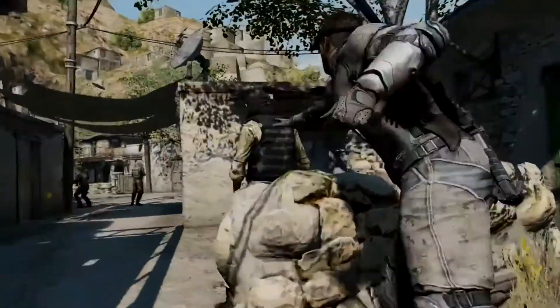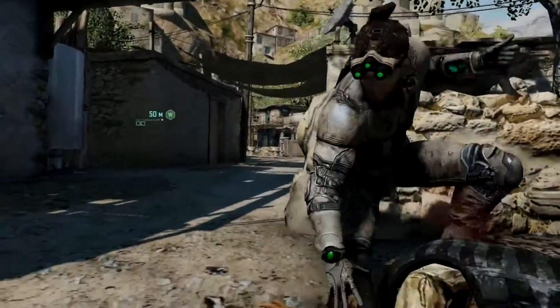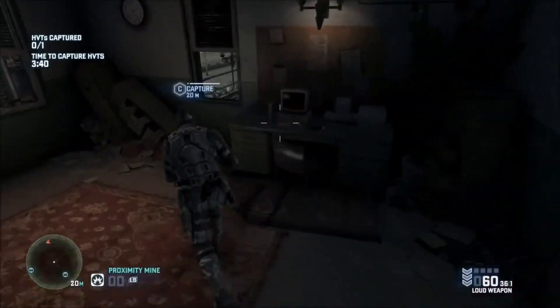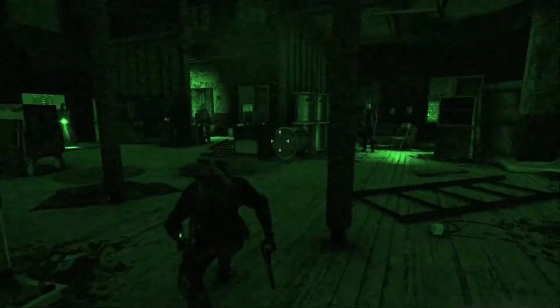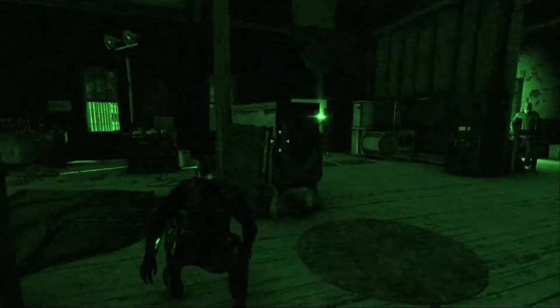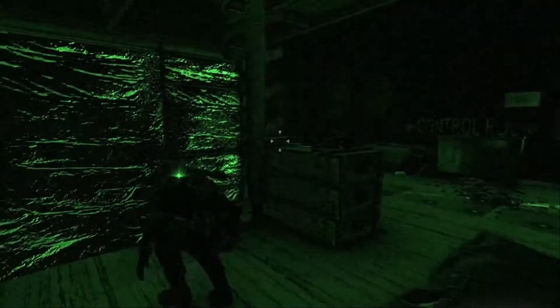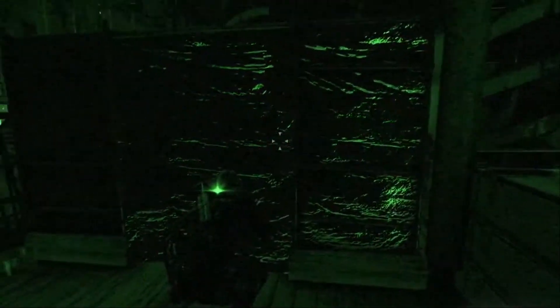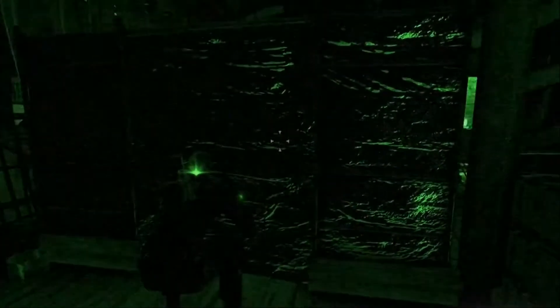Couple that with a solid melee system and you're bound to have fun. For a 10-year-old game, this is remarkable — the fluidity and how smooth everything feels. Blacklist uses light and shadows better than any stealth game. Taking the time to take out lights and using your night vision goggles is an important gameplay element. Moving from shadow to shadow and finishing the objective without anyone knowing you were there is challenging, but if you do pull it off, the game rates you as a ghost. Ghost, Panther, and Assault.